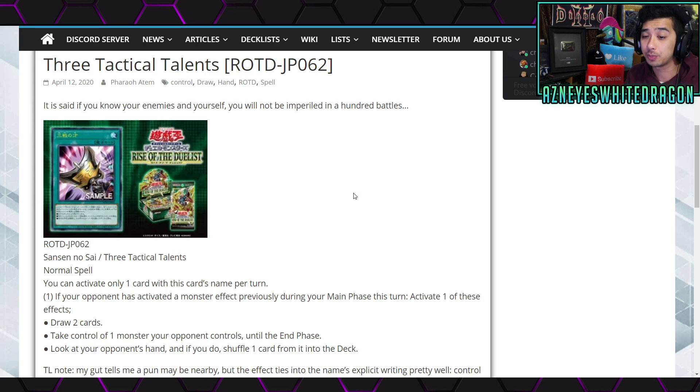This is a normal spell card that says you can only activate one card with this card's name per turn. If your opponent activated a monster effect previously during your main phase this turn, activate one of these effects. Draw 2 cards — so that's like Pot of Greed's effect, although it's unclear what Pot of Greed's full effect is, but this is like part of it.